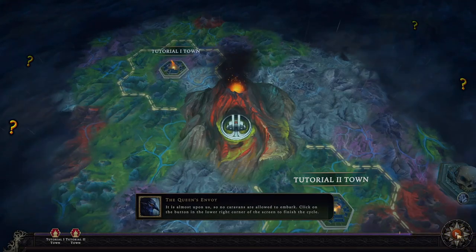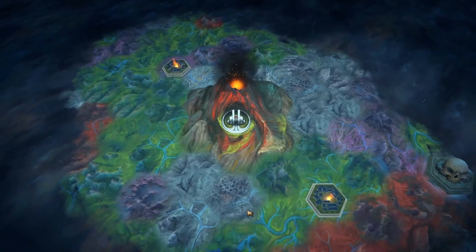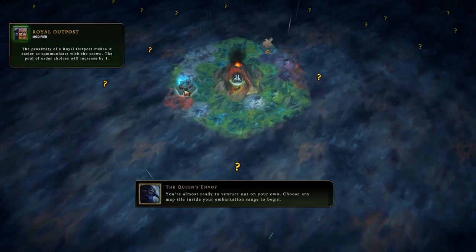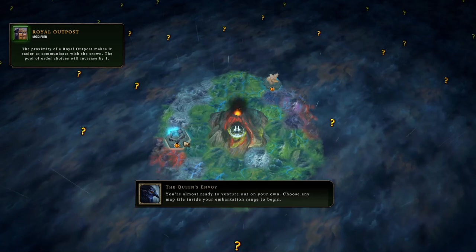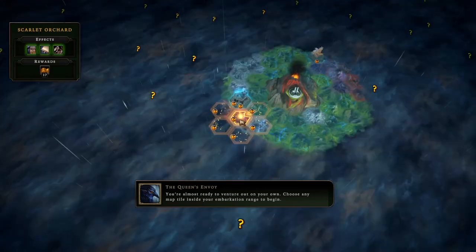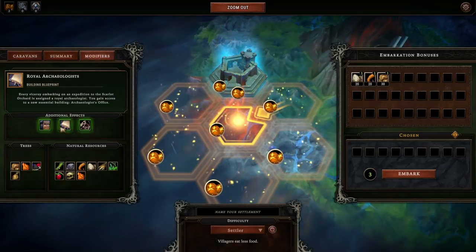You probably don't understand what I just talked about — no worries, I promise you will as we finish this tutorial cycle and work on our very first settlement. We have to start from the smoldering city. At the moment we cannot venture very far. Shall we pick a tile near the Royal Outpost or the Fertile Grounds? Let's pick the Royal Outpost. There are a few choices to make before we embark — I will explain them later.